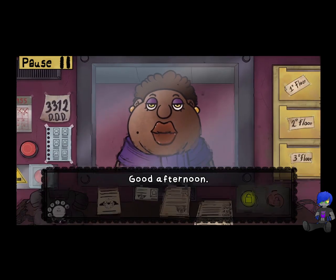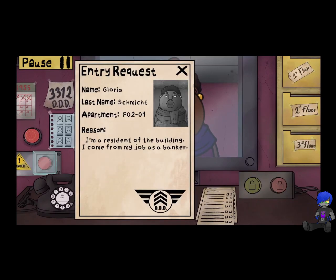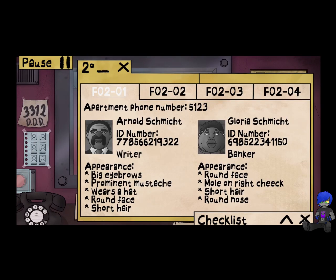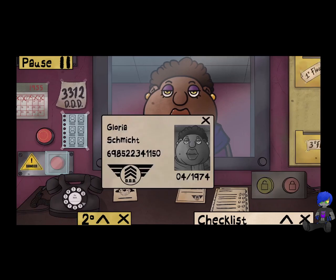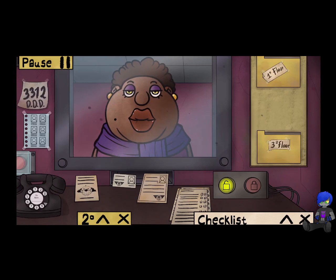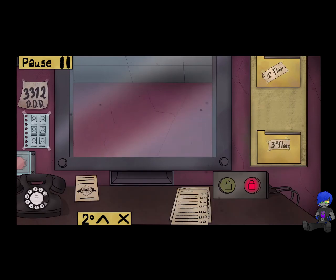There's Gloria Schmidt — hi Gloria! 1974, she's a banker. Got her ID and entry request, on today's list. Second floor, first room — round face, mole on her right cheek, short hair, round nose. ID: 69, 85, 22 — 95, 22, 34, 11, 50. Everything looks good, Gloria — I'll go ahead and let you in. Have a great day.